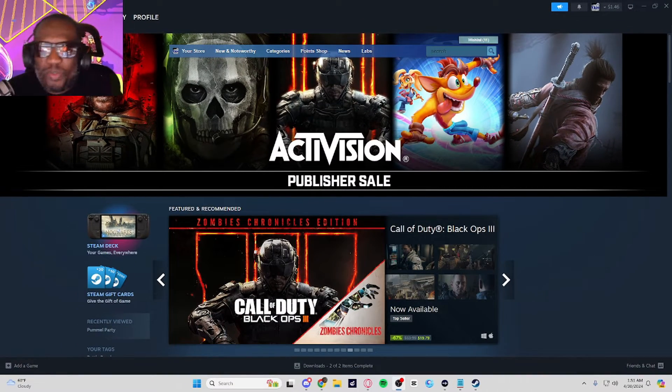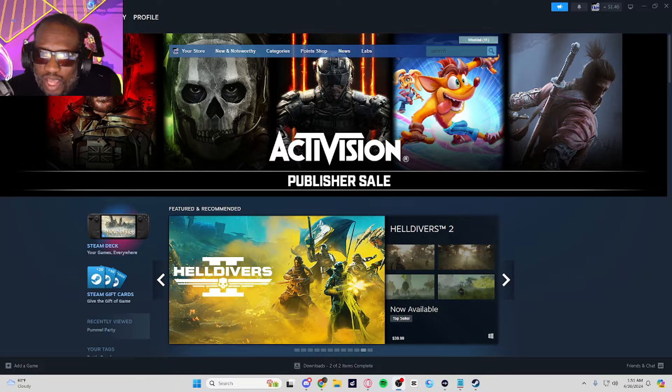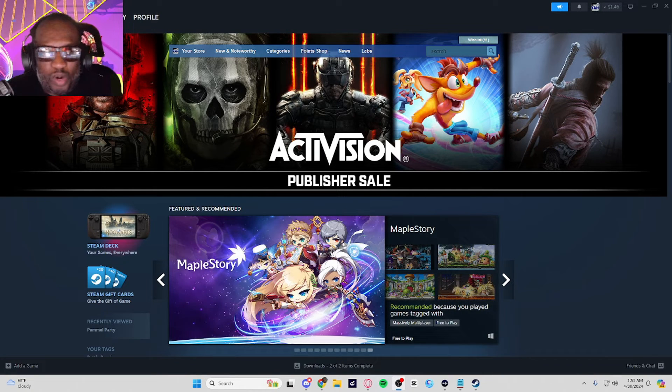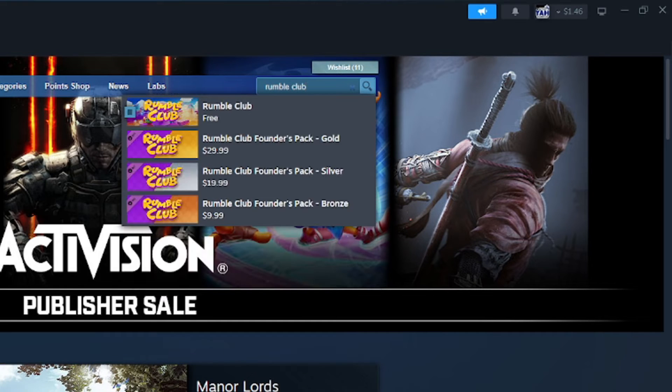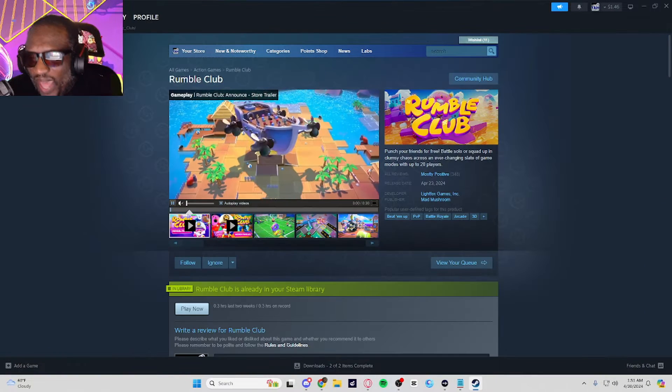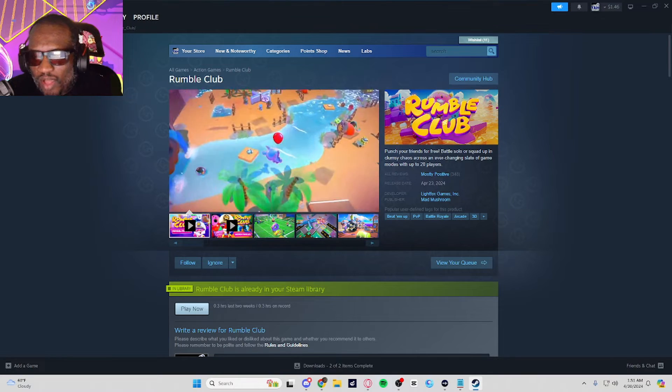So we've got Steam open. You can get it by going to google.com and typing in Steam — everybody on PC has it, it's where you get your archive of games. I'm going to go into the search and type in Rumble Club. You'll see it's there for free. There are a couple of optional packs you can buy.